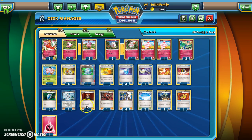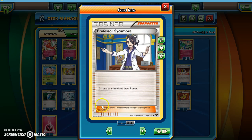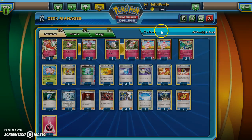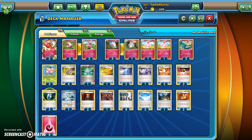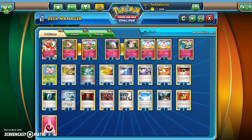The last thing I want to talk about is our Supporter line. We have Sycamore to draw seven cards, Trump Card to get everything back into our deck, Lysandre to pull out an opponent's Pokémon, and Colress for additional draw support. We have VS Seekers to bring them back. Anyway, I hope you have a great day and I'll talk to you later. Bye.